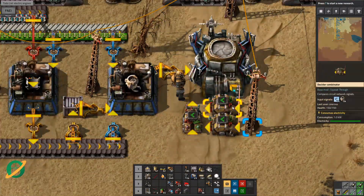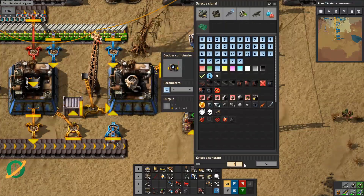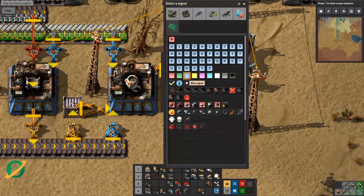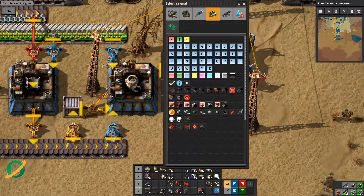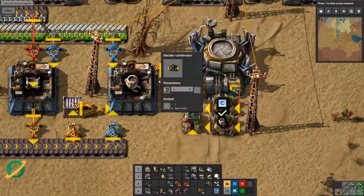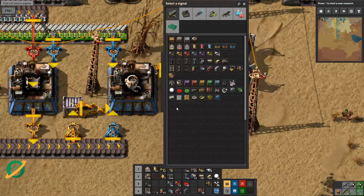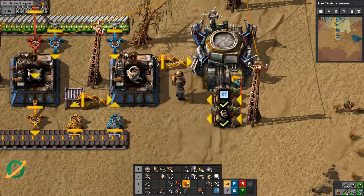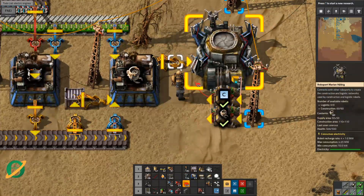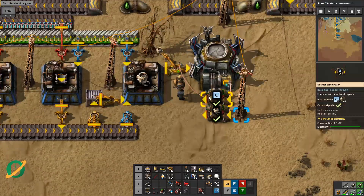So now we're looking here - these ones are seeing C is the available construction robots and the construction robot is the total. If available construction robots are less than 100, output a tick. If the total number of construction robots is less than 1000 - let's make sure we at least have a thousand - output a tick, just one tick. So that one goes there, that one goes there, and this we will enable if ticks are greater than zero. It works - that's outputting a tick, that one's outputting a tick.